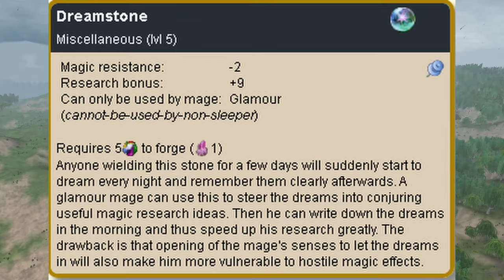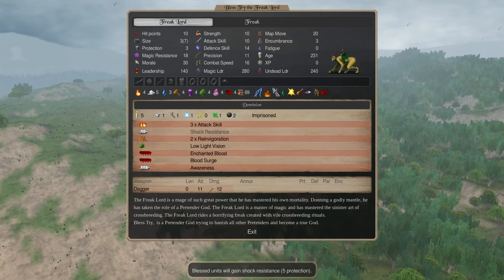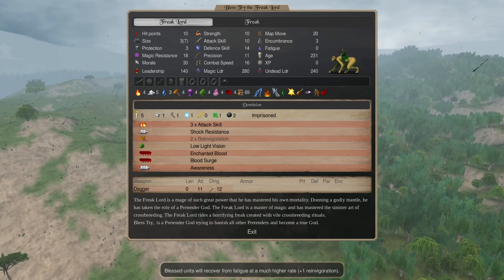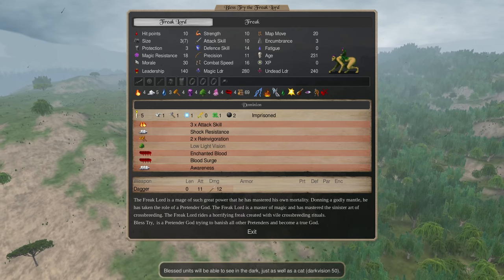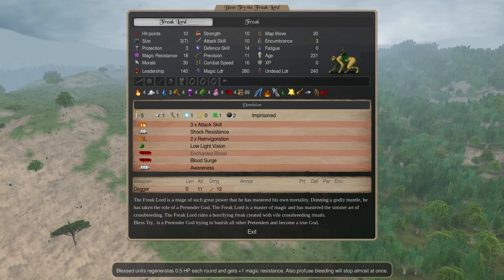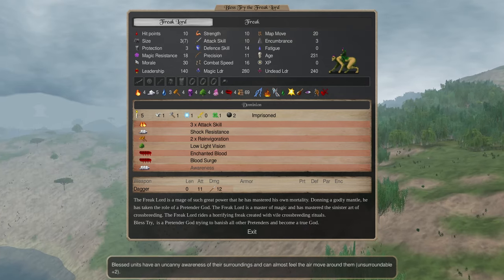Three times attack skill was great for a repel build — it helped a lot with our blessed troops. Expanding shock resistance is really good when you start spamming out lightning with your Fomorian druids. Two times reinvigoration is good for virtually all of your Fomorian kings and Fomorian giants. Low-light vision helps if you run into darkness. Enchanted blood made it so our big guys never bled to death — that happened so many times it felt intentional by Illwinter. Blood surge helped increase their killing power greatly, and awareness made it so we weren't punished for having fewer troops in each battle.